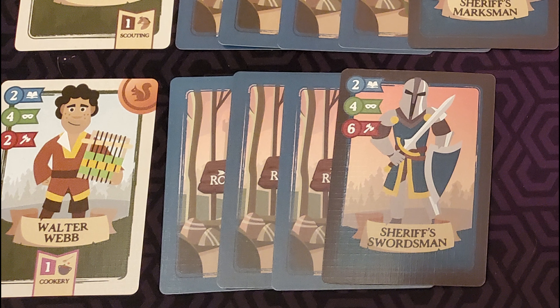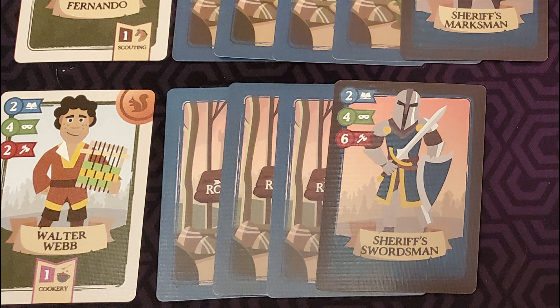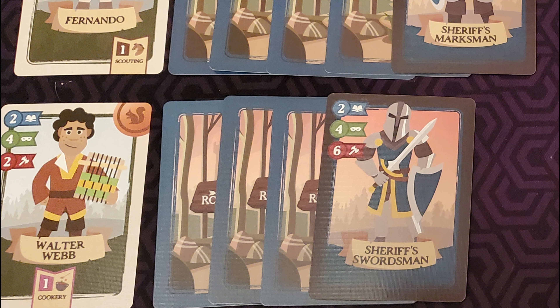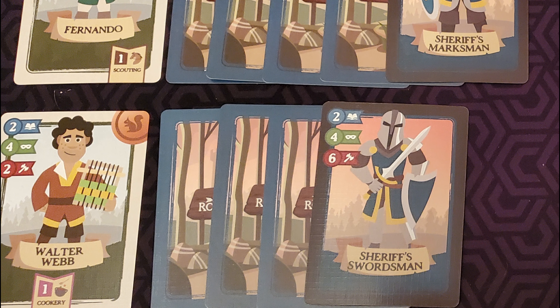In the middle of the table we have our battlefield for the day, which will vary from round to round. Days one and two will be the same setup, days three and four will be another setup, and day five will be the final setup where we charge the castle and hopefully rescue Robin Hood.